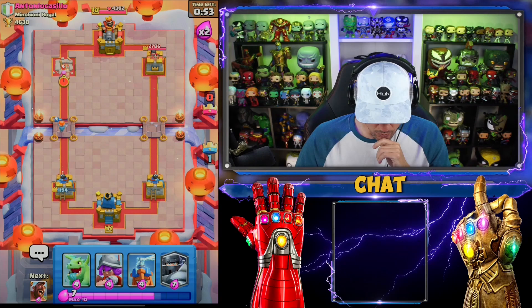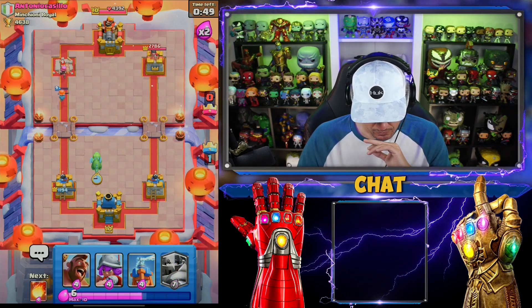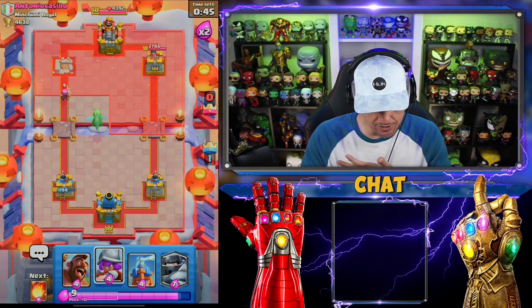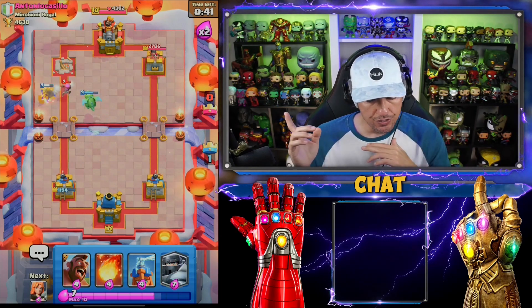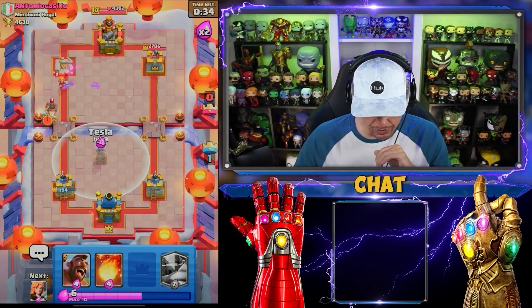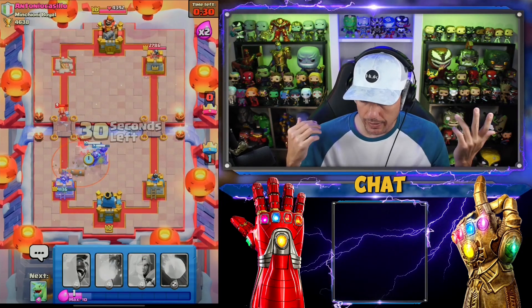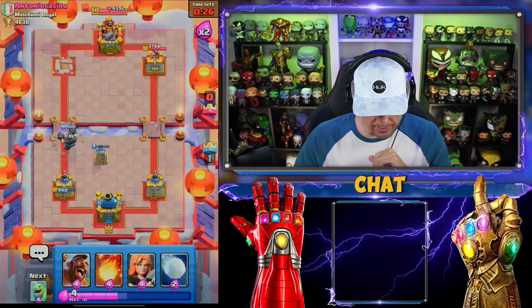We'll go in with Baby Dragon a little bit higher. We have Mega Knight — we have so much defense right now, so we're going to be good. Firecracker is super — she's going to shoot herself into the Baby Dragon. I'll go with Tesla here, and then Mega Knight with a boom. That's just not going to be enough. Earthquake — Hog EQ, you guys know, is a good deck as well.